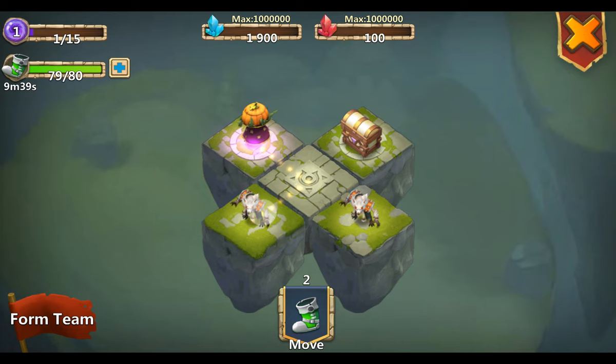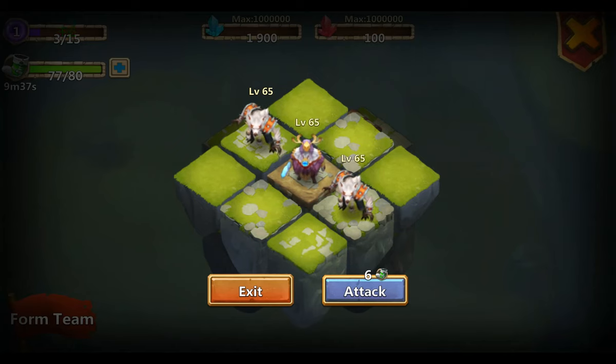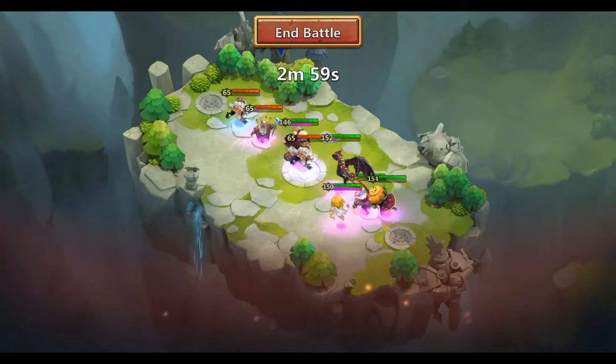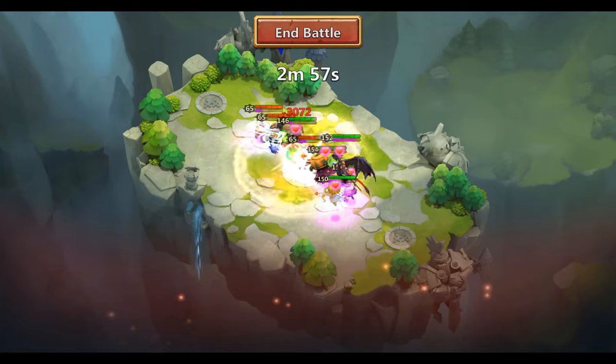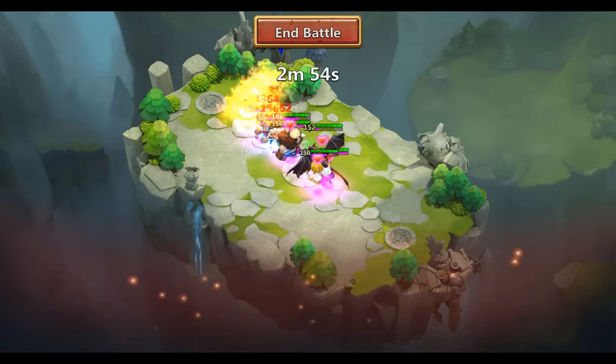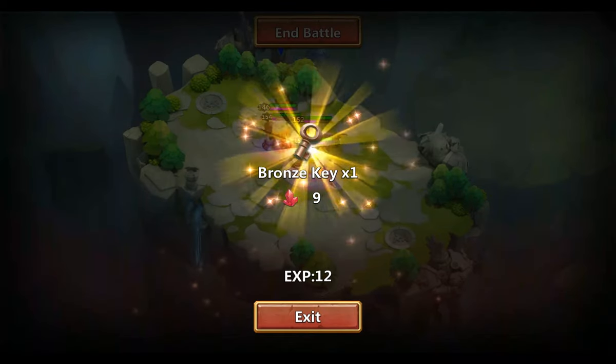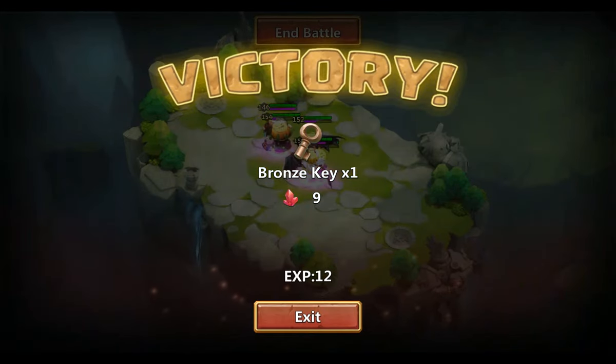Let's just go for this monster. We can see the battle system - it costs six energy to attack. When you run out of energy you can't move anymore, then you actually have to wait until the energy is replenished. It replenishes with one energy every 10 minutes. Got the bronze key and red crystals.